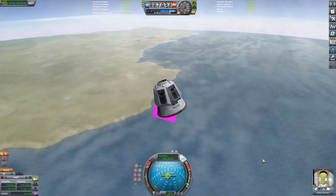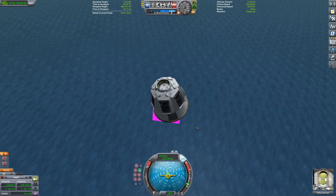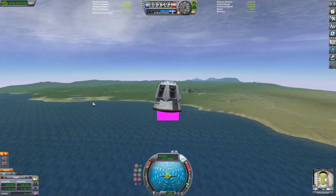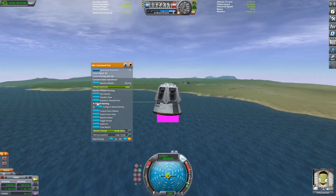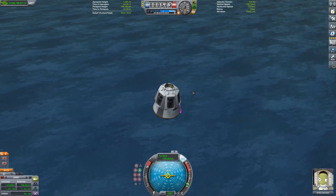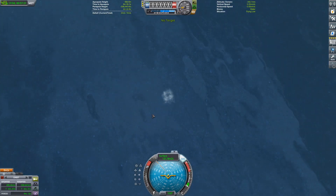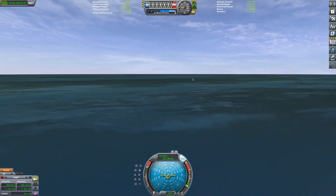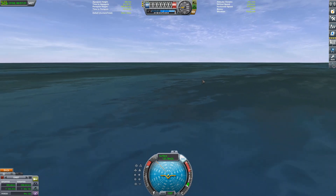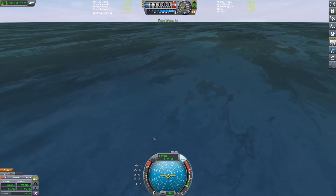We've just finished re-entry and we're getting ready to EVA our Kerbal. But I used all my parachutes landing on Duna — the original plan was to save the top one for Kerbin re-entry, but I didn't do that. All the hatches are obstructed because the deployed parachutes are in the way. And now our Kerbal is dead. I probably should have been a little more careful with my parachute placement.